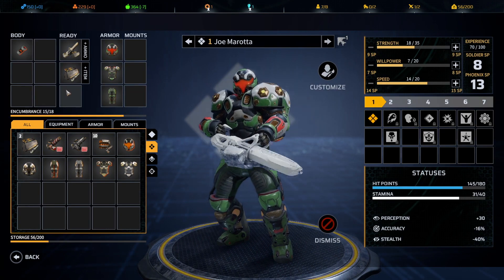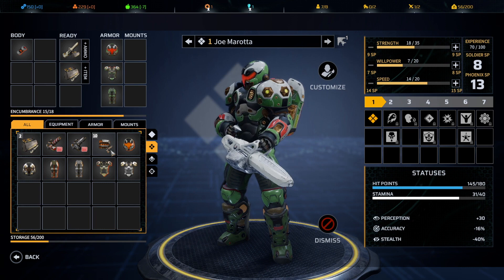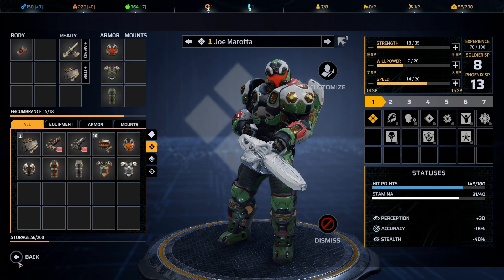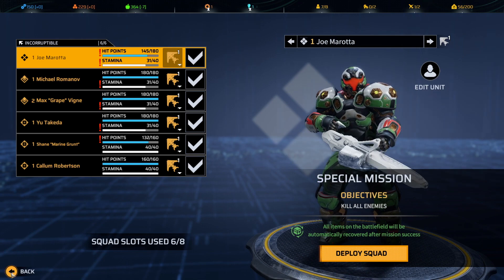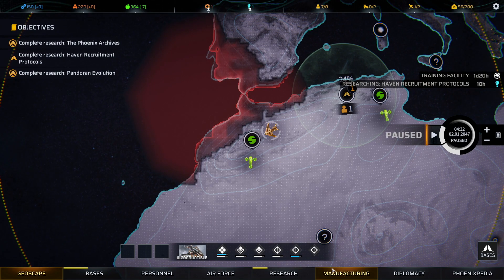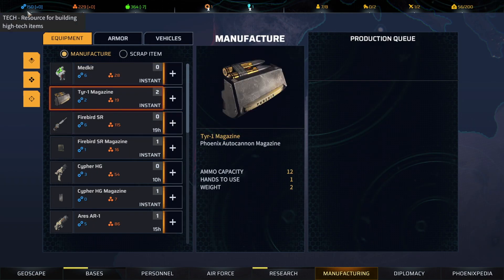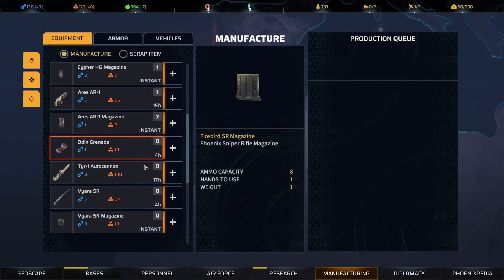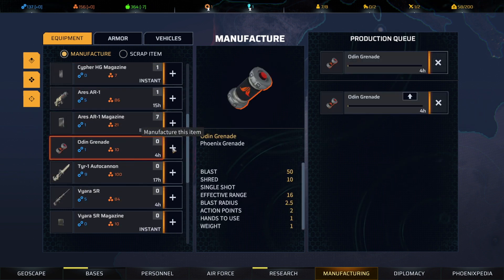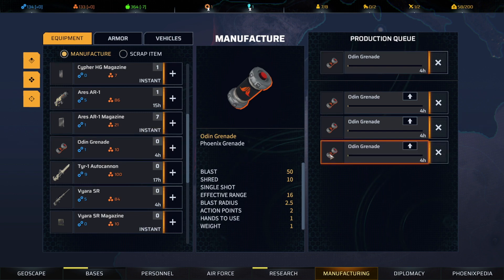Let's outfit these guys. We're probably in pretty decent shape other than grenades we may have used. Let me queue up a couple things in manufacturing — I want a couple more med kits because we have more individuals to potentially heal, and I want to line up some replacement grenades for the ones we used.